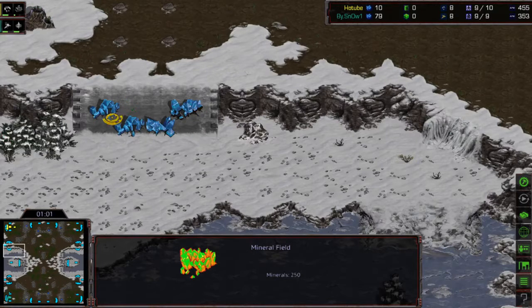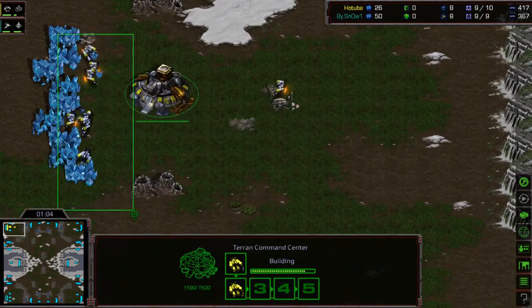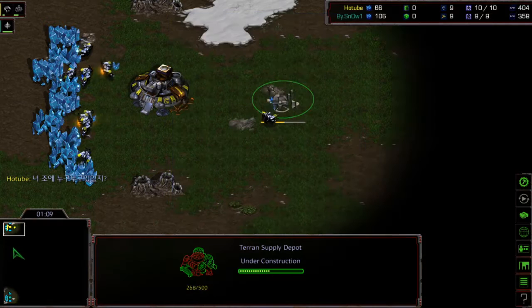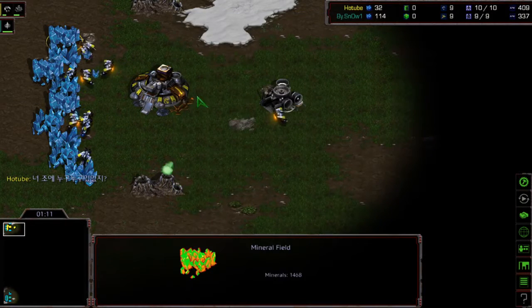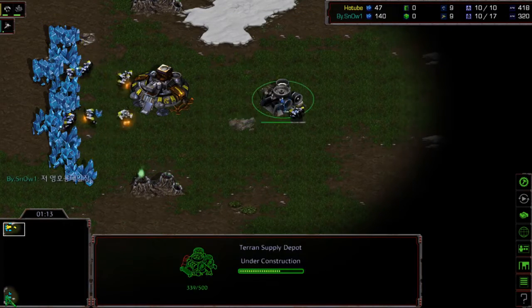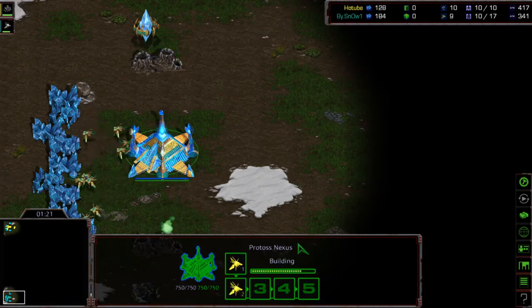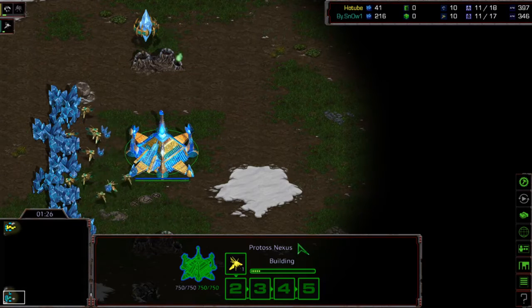Since they spawn vertically, that base is between them and this will actually open up another attack avenue. Light has the depot and barracks between these two buildings — a very nice sim city. Snow has no gateway quite yet, which is very interesting. If we see another probe made, it's gonna be Nexus first from Snow. There's about a one in three chance Light scouts first on this four-player map.